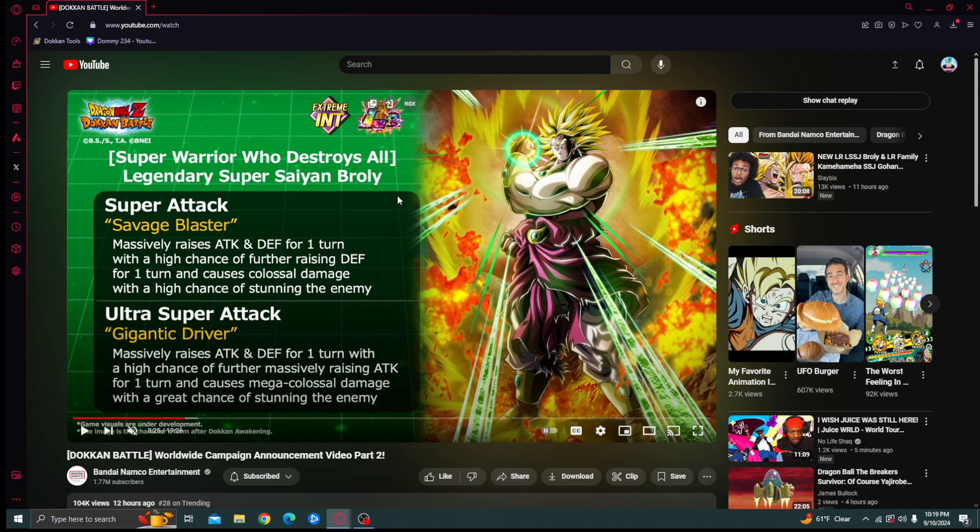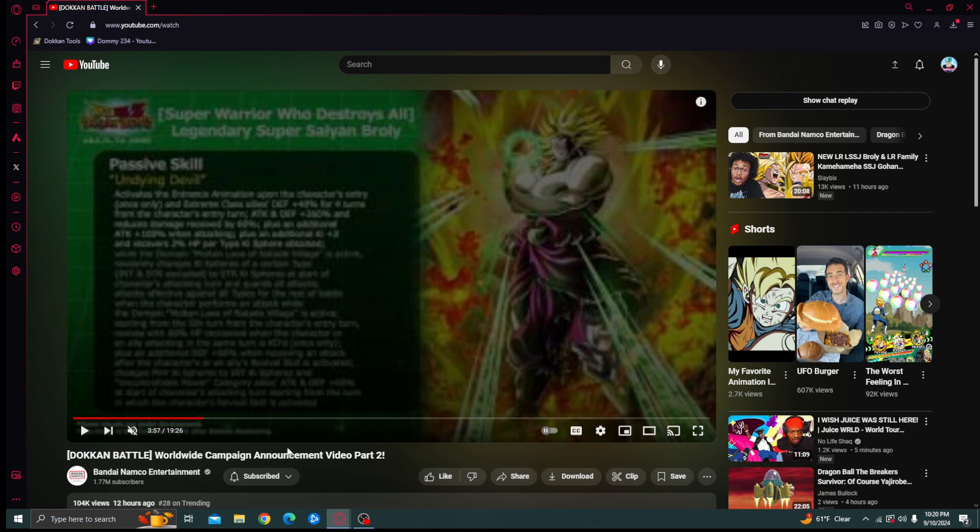This is my first in-depth look rather than just skimming through the stream. His ultra super also massively raises with a high chance of further massively raising attack — that's an extra 100% attack. This guy, just like other Brolys such as the INT attack Broly and the new tech Broly, is going to be destructive damage-wise. Even the AGL LR Broly still deals crazy damage. The double massively raise is a really huge thing, and when you proc that high-chance further raise — I'm pretty sure it's 50% — it'll be an extra 100% attack.